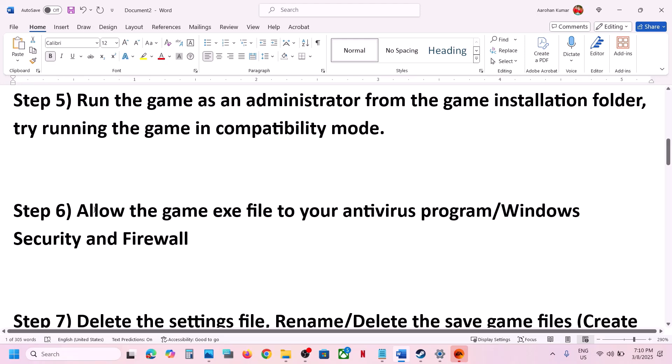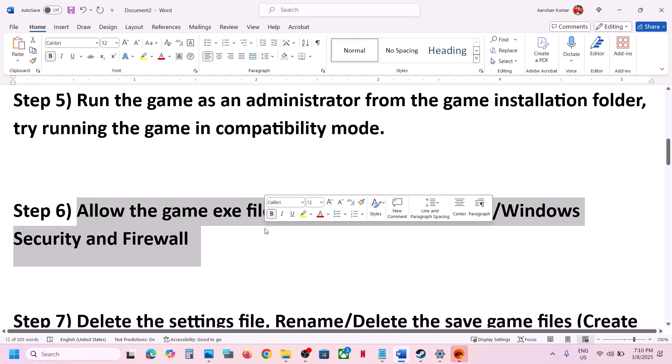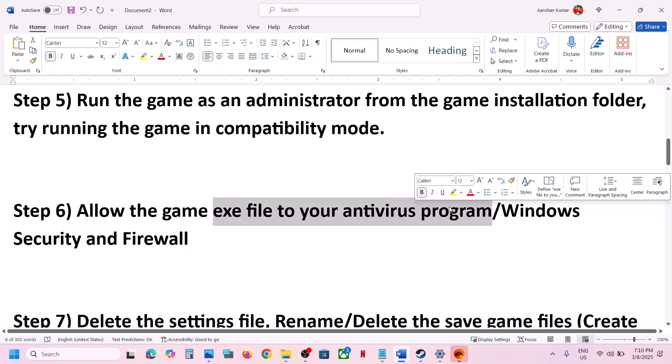The next step is to allow the game exe file through your antivirus program. If you have any third-party antivirus like Avast, Norton, Bitdefender, or McAfee, allow the game exe file in that antivirus program.